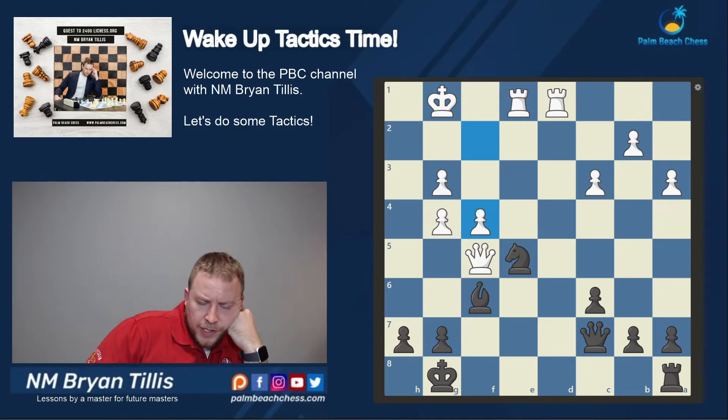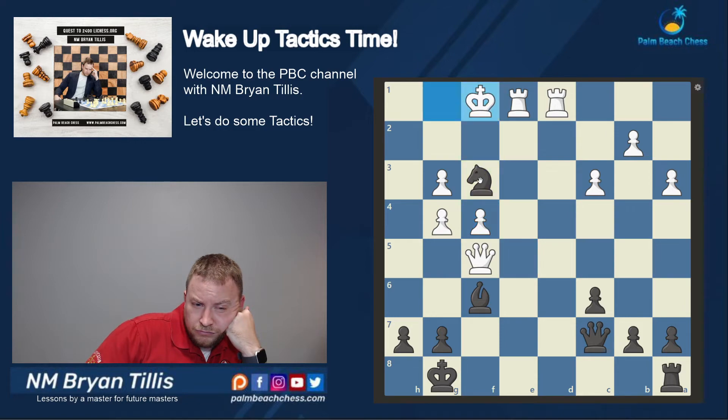We've crossed the 1800 threshold. First reaction is knight f3 check and then grab the rook — we'd be up a bishop. I don't see how we're trapping the queen; something like g6 not only hangs the bishop but he's got queen e6 check, so I want to go knight f3 check. I feel like queen b6 gets the job done — we're not getting mated, and the rook can come to e8 if he takes the knight. King f8 results in checkmate.